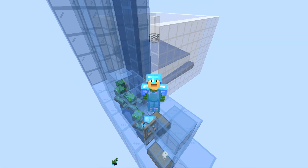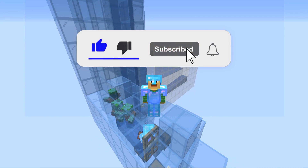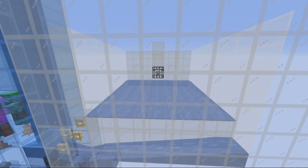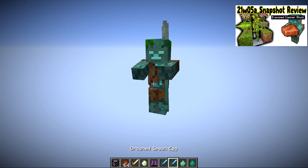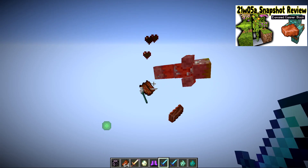Hello, Ray here. What you see behind me is a simple copper farm that you can use with looting 3 while being AFK. I specifically designed this to be simple to build in your survival world and to be somewhat early game. The way it works is in 1.17, if you kill a drowned there's a chance it will drop a copper ingot upon death.